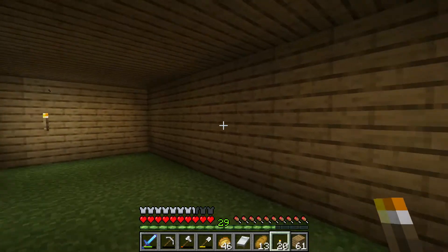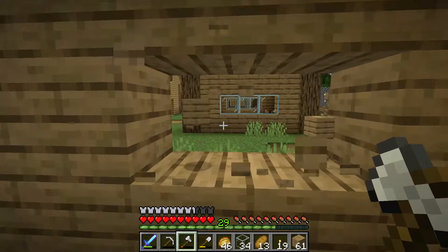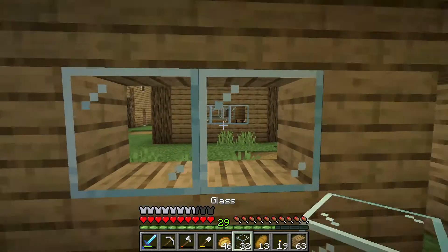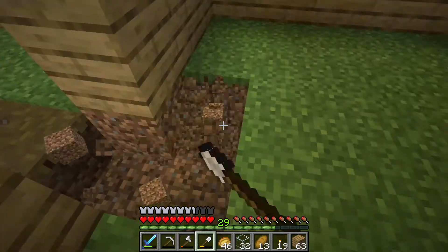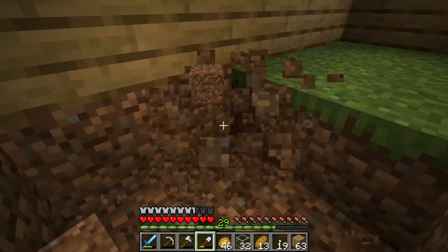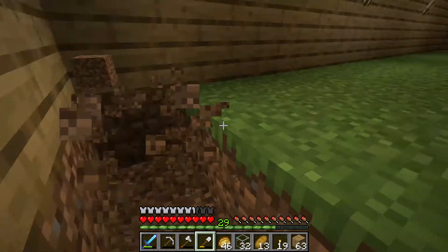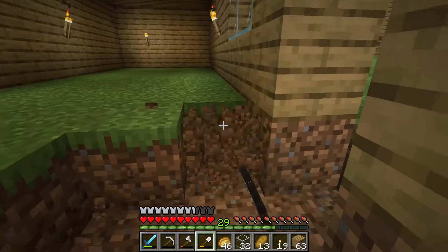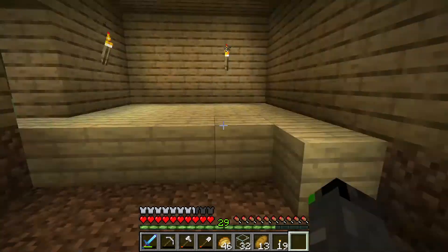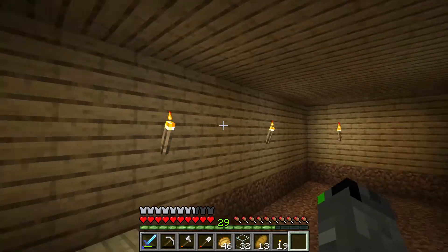I'm going to use torches, but I do want to put some glass in for windows. I'm going to do a two-block window right here to let in a little bit of light. I want to get rid of all this dirt. I only have 22 birch wood, so I might have to get some more — I'm going to use birch wood for this floor the same as all the other houses. That's as much as I can get done with the wood I have, so I'll have to get more.